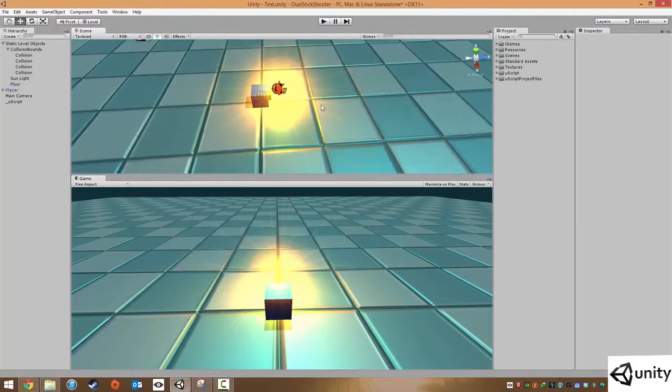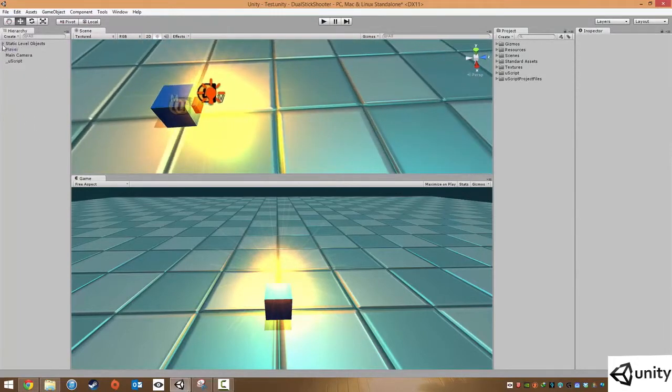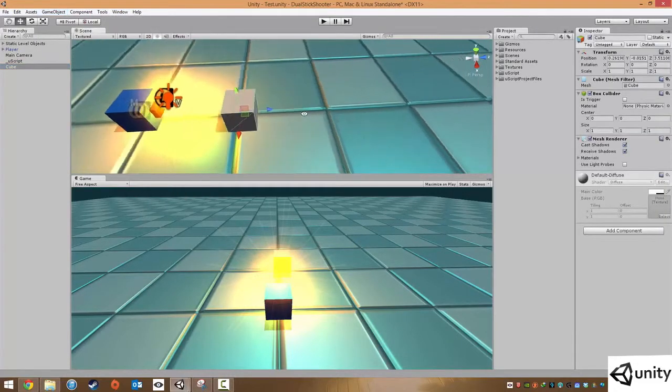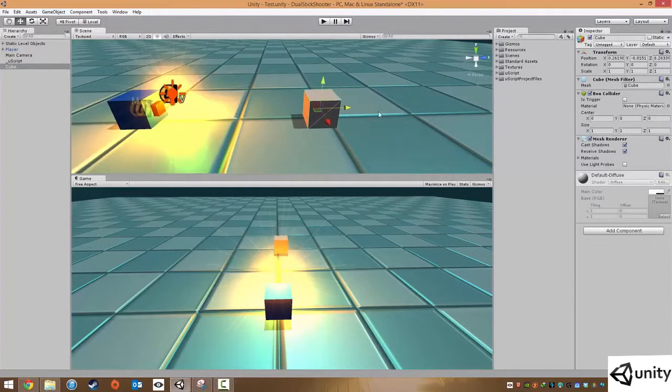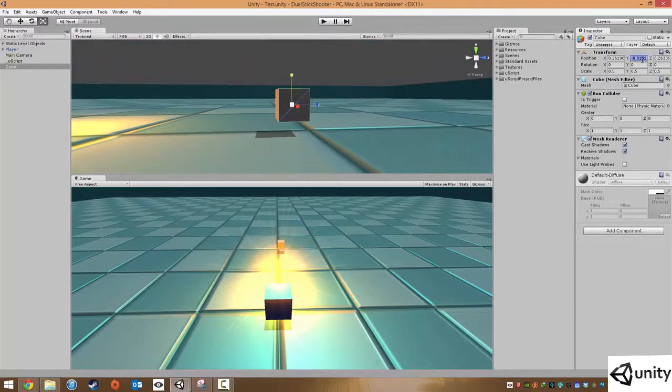We're going to add a brand new prefab and because we're prototyping we're just going to be using cubes. In the level go to Game Object, Create Other, and create a cube. Make sure it's on the floor and make it a bit smaller - in the scale change this to 0.5, 0.5, 0.5.